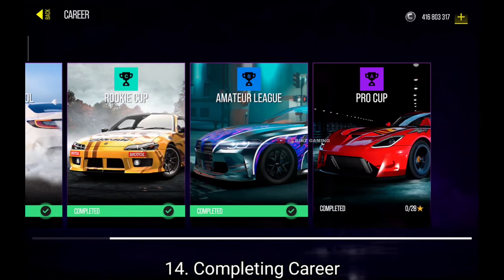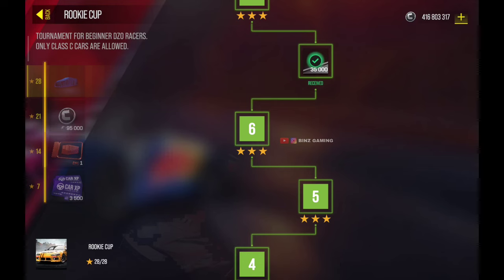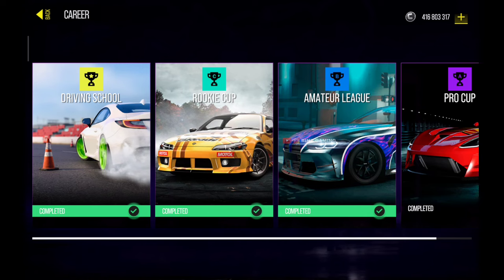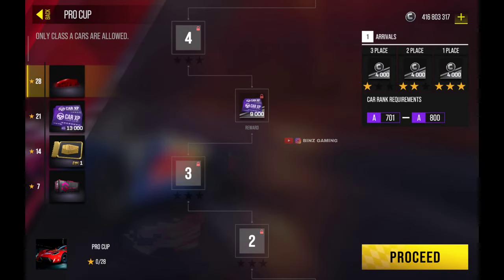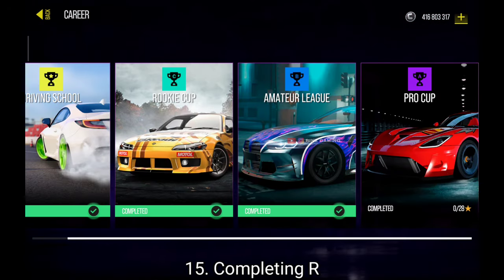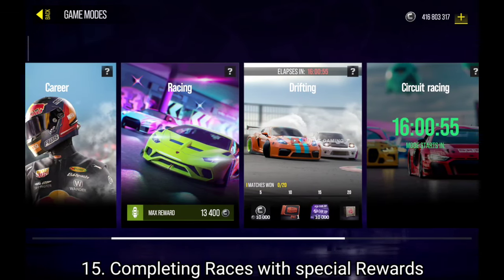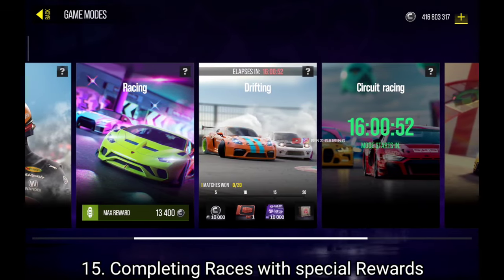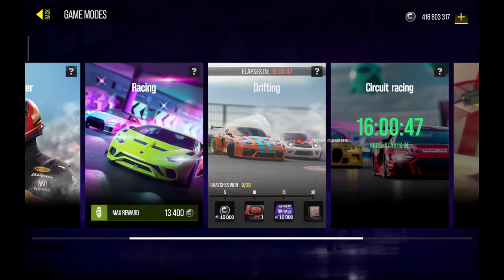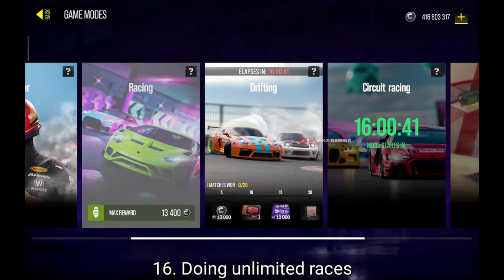There are also other ways to make money by completing the career. We have four levels in the career section: Driving School, Rookie Cup, Amateur League, and Pro Cup. By completing these races against AI you can earn huge rewards — it will be a little bit hard but it will be worth it. Also every day there are special races with rewards. For example today we have drifting with rewards — try to complete these 20 races and earn all the rewards, as they make a huge impact on your account.